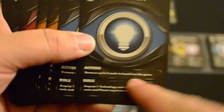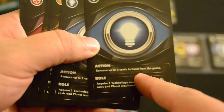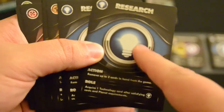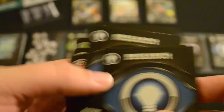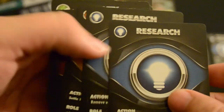The Research action allows you to discard two cards from your hand, getting rid of cards you don't want. Or if you choose it as a role, you can count up all your research cards and buy one of the three major technology upgrades depending on the number of planets that you have.